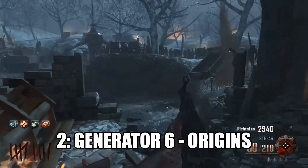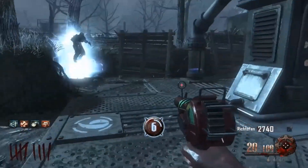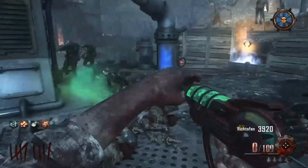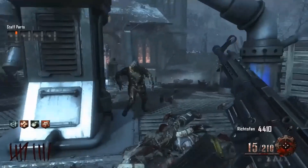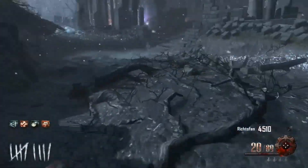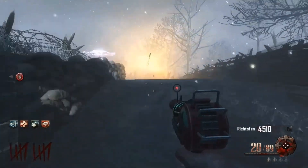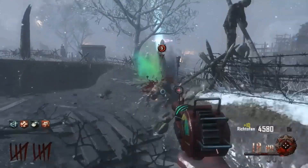Moving on to the number 2 spot, we have Generator 6 from Origins on Black Ops 2. Origins is not my personal favourite map. Generator 6 is just so far out of the way from everything else. When you're playing solo and the Templar zombies start attacking the generators while you're training by Stamin-Up or wherever, and they start attacking Generator 6, you know it's going to be such a pain running over there to kill the Templar zombies. You just leave them because you know you can't get over there in time — you've got all the mud, the robots, and the Panzer chasing after you. It's also a dangerous area because it's a dead end. If you go up those steps into the church area by Generator 6, you are fully trapped.